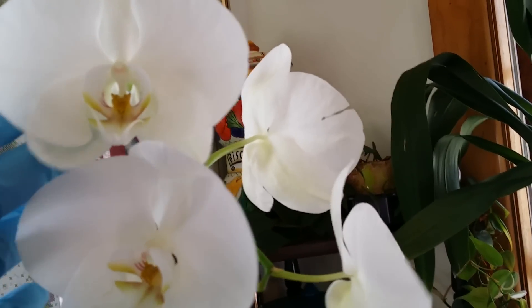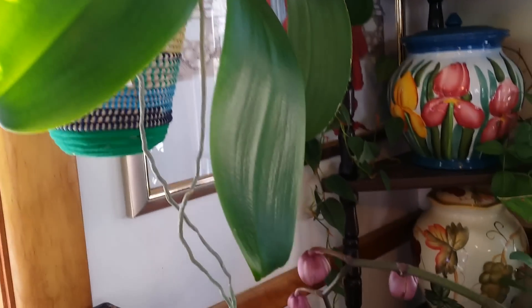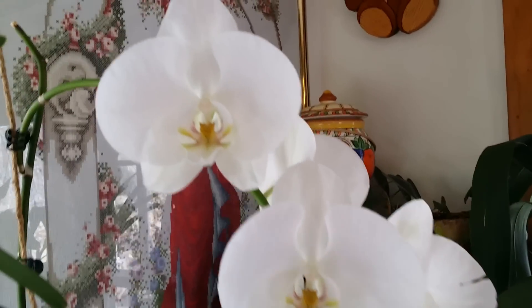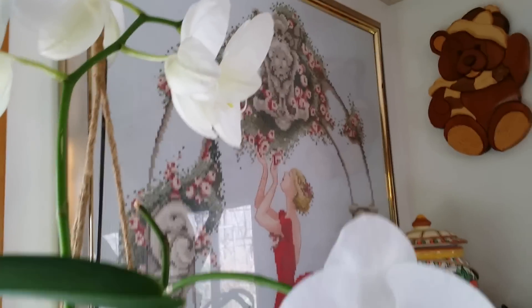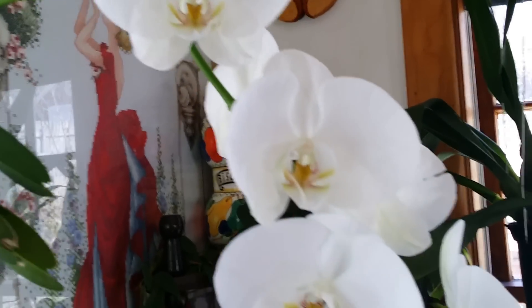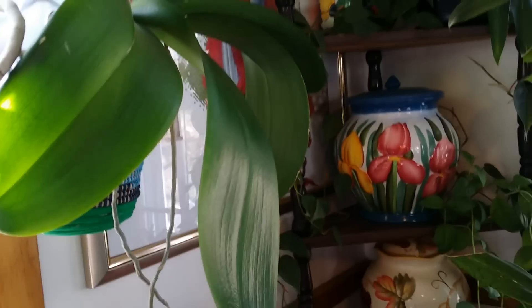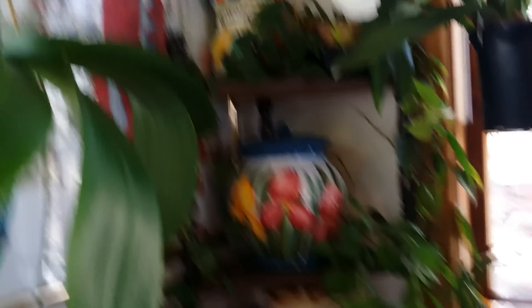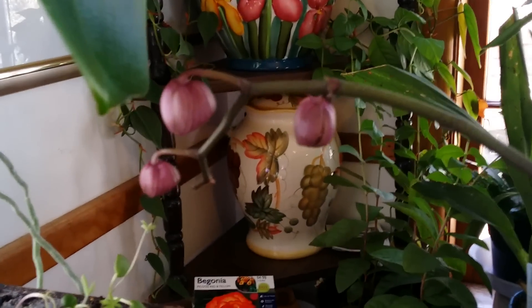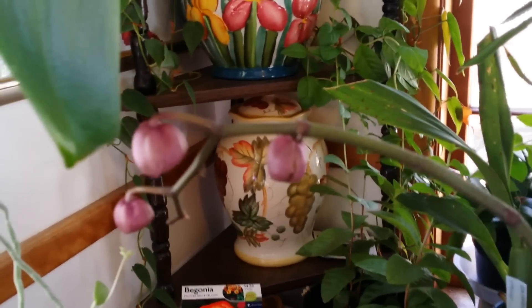This is my old white Phalaenopsis — she's old and huge with huge leaves. She's my original white Phal. She never gave up on me — she didn't die in my care; instead she just keeps growing big leaves. And this one is also a rescue Phal, I'm pretty sure it's a dark pink. You can tell a lot of buds blasted on this one too because I keep changing her location.